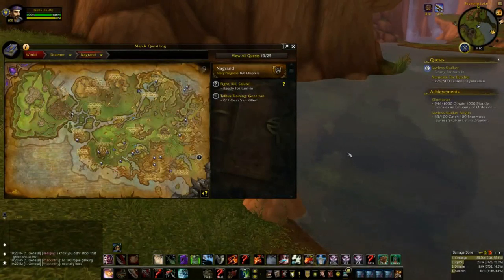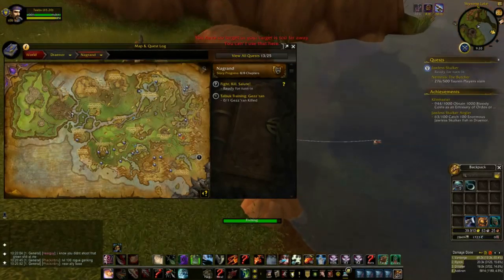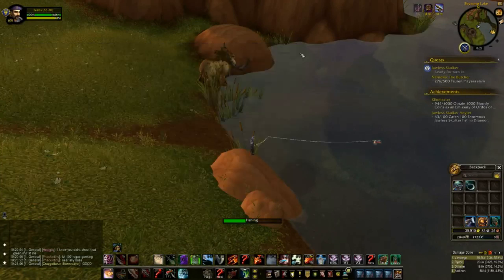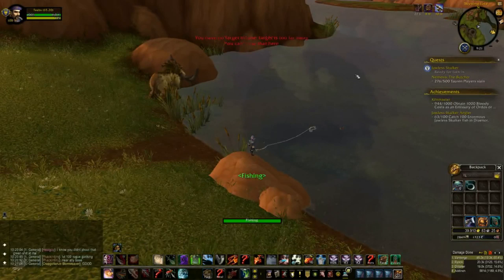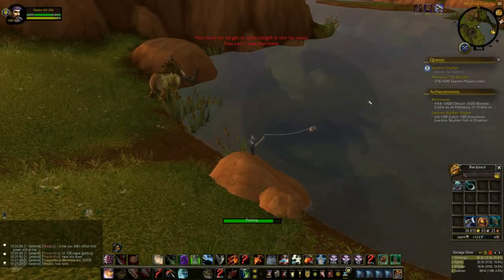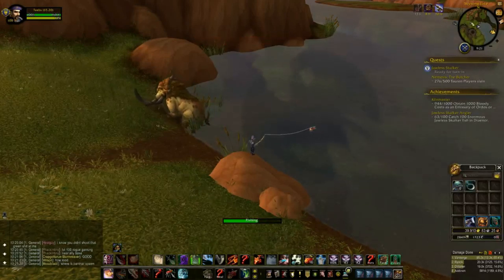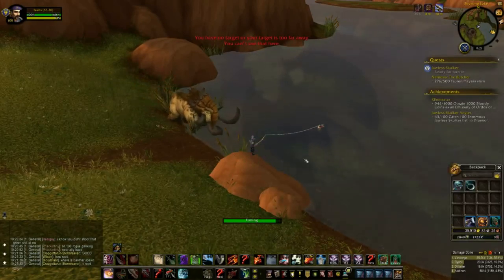Here we are in Nagrand. I've got my Fat Sleeper bait on and my lure applied. I flew in to Jaws Rhylax and ran up to a spot near the Throne of the Elements. I selected this particular spot because a rare spawn mount does appear here from time to time, so if I'm spending an hour or two collecting 100 fish, I'd like a chance at that mount. We're two for two on our Enormous Fat Sleepers.